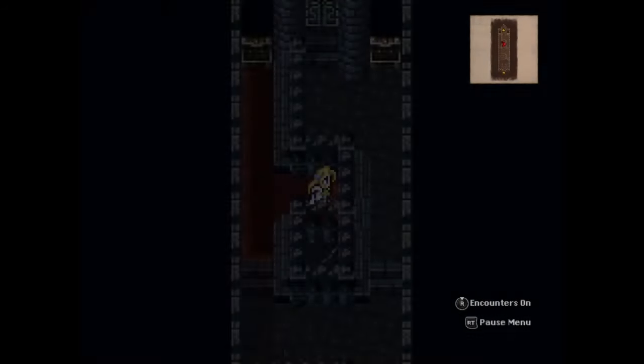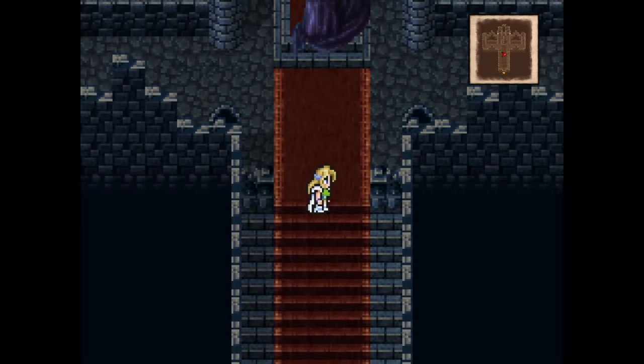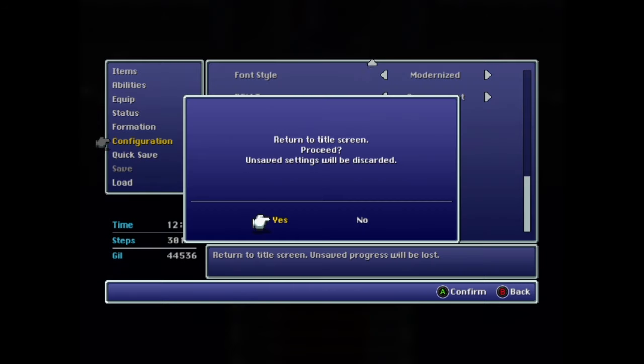Now load the fourth save in Daryl's Tomb. Head up one room into the room where you fought Dullahan, then exit back to the title screen. This will generate an autosave in that room in Daryl's Tomb.